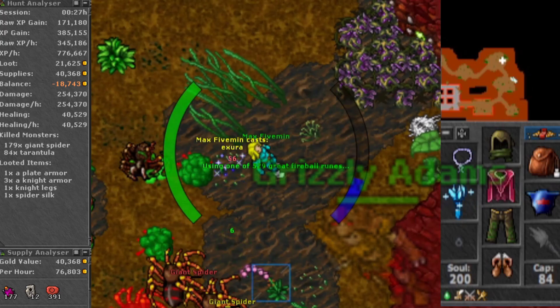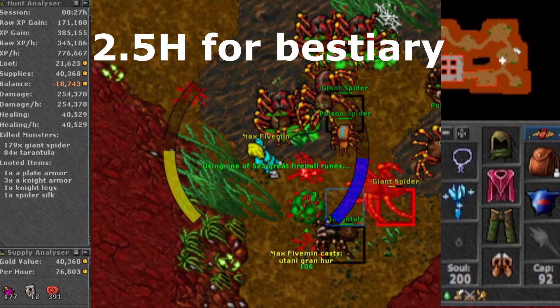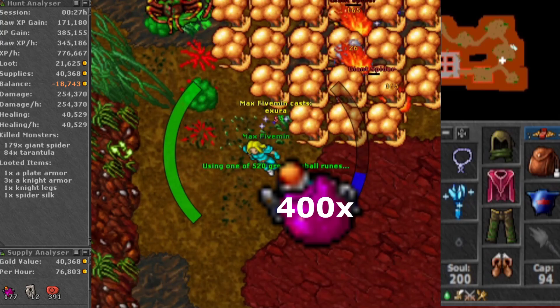It will take you around 2 and a half hours to finish the bestiary for giant spiders here. The character I used did not use any imbuements, and I used around 400 strong manas, 30 sudden death runes, and 800 great fireball runes in 1 hour.